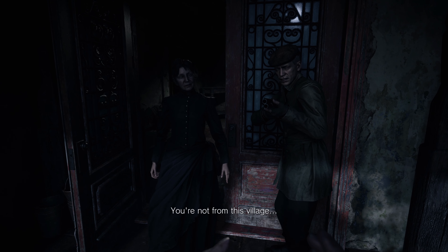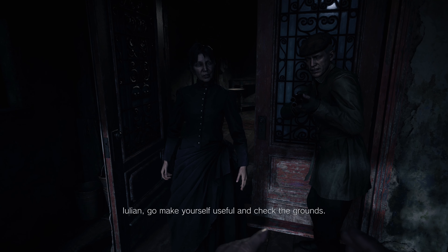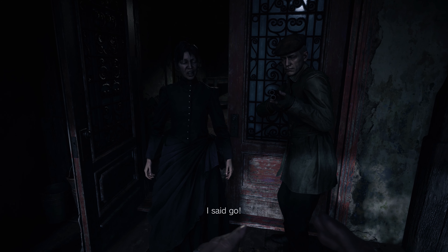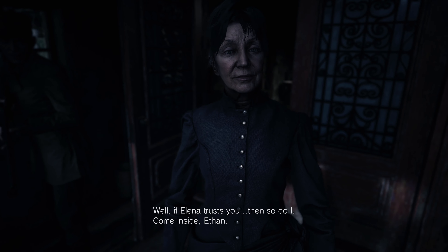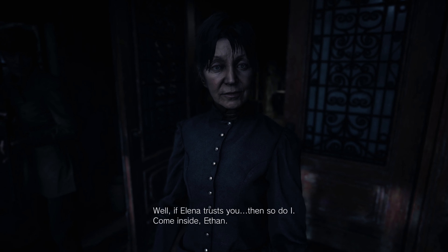You're not from this village. No. I'm Ethan. Yulian, go make yourself useful and check the grounds. I said go. If Elena trusts you, then so do I. Come inside, Ethan. Wait here, I'll check on the others.